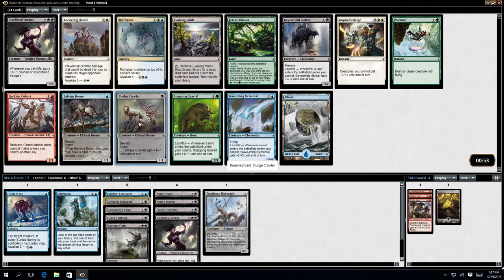I'm going to take Sludge Crawler — Sludge Crawler, my god I can't speak. Salvage Drone? No, I think Sludge Crawler is better. Other cards I'd like in this deck: I think the Wavewing Elemental is not terrible. I don't really want a second Bloodbound Vampire — I'm not even sure I want the first. Blue appears to be vanishing. It might be better to jump to White, but there's no real White cards in here I want. So Sludge Crawler.